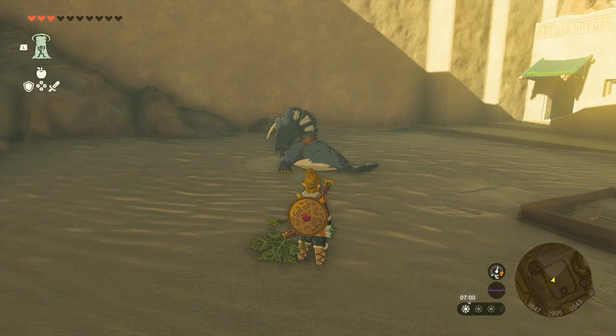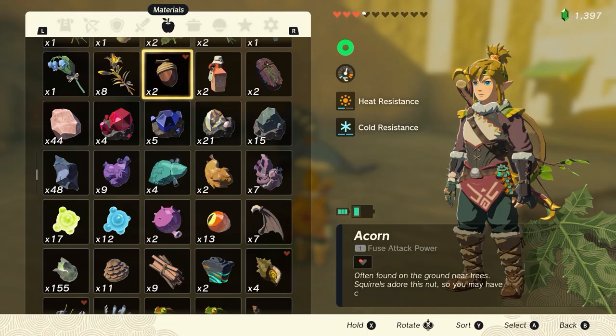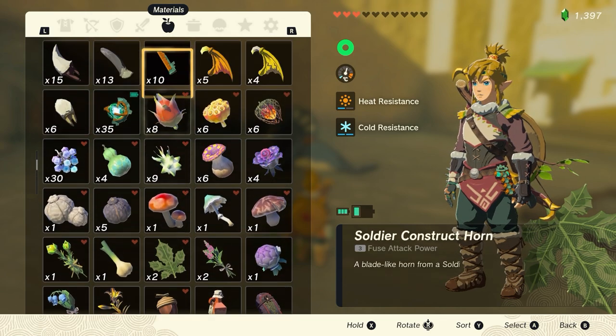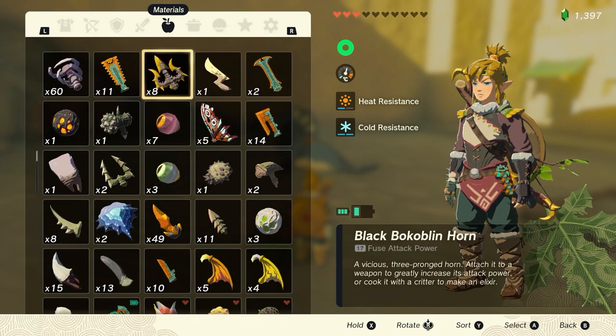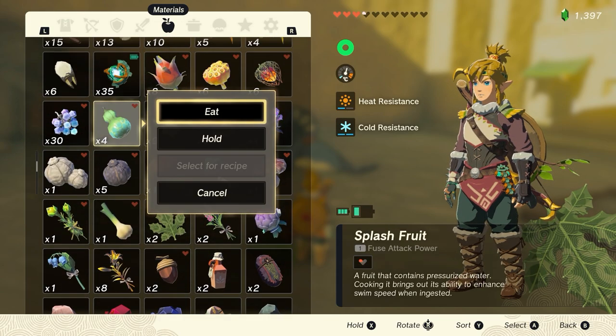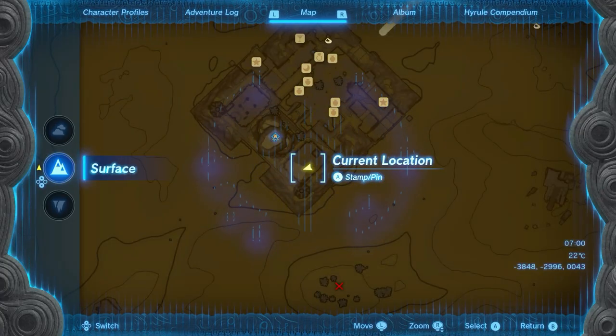What's up everyone, it's Smith here from GamersHeroes.com, taking a quick guide for you in Legends of Zelda Tears of the Kingdom on the sealcret coordinates numbers that you get from feeding this fat walrus thing some specific food. Now to get this you need to feed it the splash fruit. To feed it the splash fruit you simply get it out and drop it on the floor.